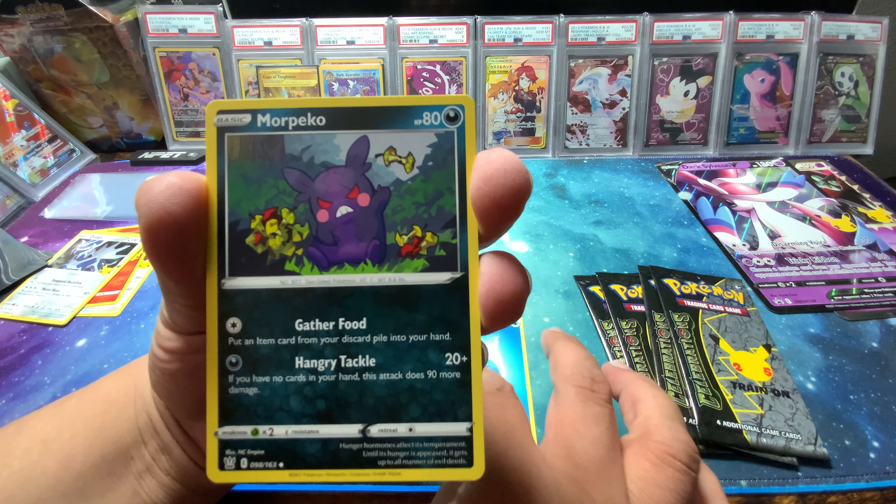One, two, three, and four — what's your guess, Matt? Matt's going grass, I'm going dark. We got a Carkol, powerful energy, a Toxel, Sinistea, Carkol, Meltan, Milcery — Wigglytuff is our reverse, and the last hit is a Flygon.